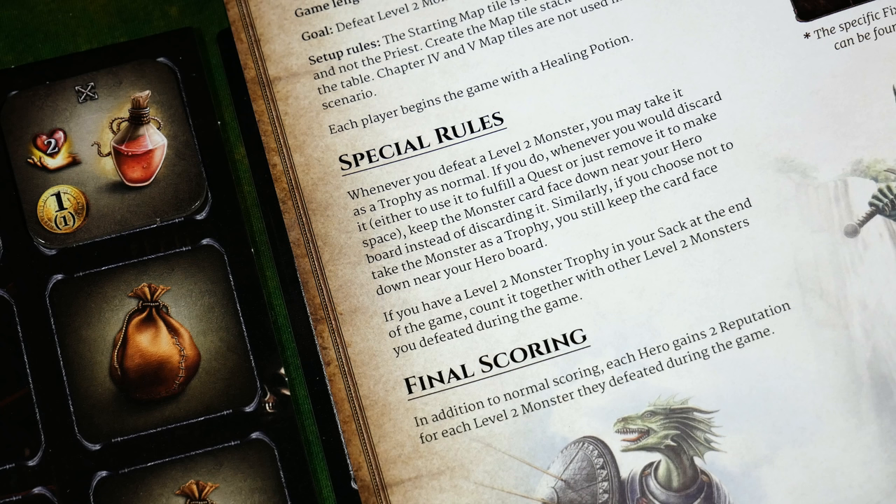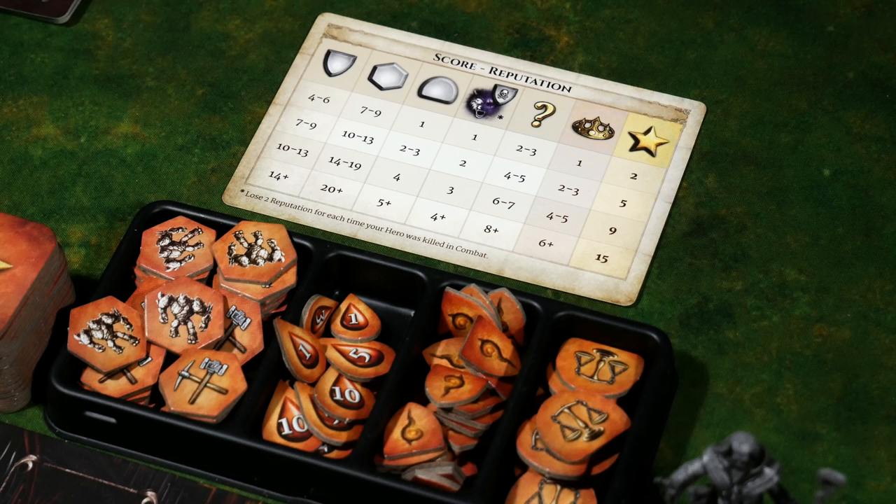Finally, the scoring section states: in addition to normal scoring, each hero gains two reputation for each level two monster they defeated during the game. So we're on a time crunch trying to take out as many level two monsters as possible — the more we get, the more reputation we gain.